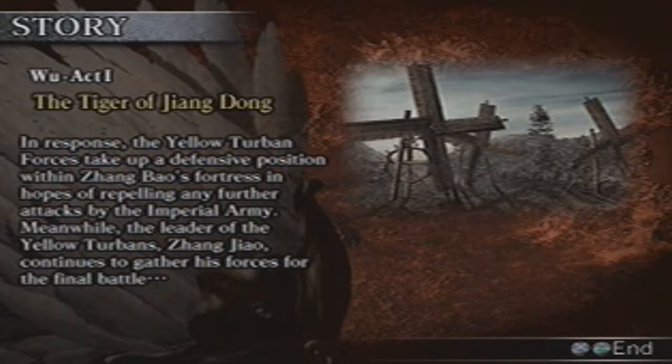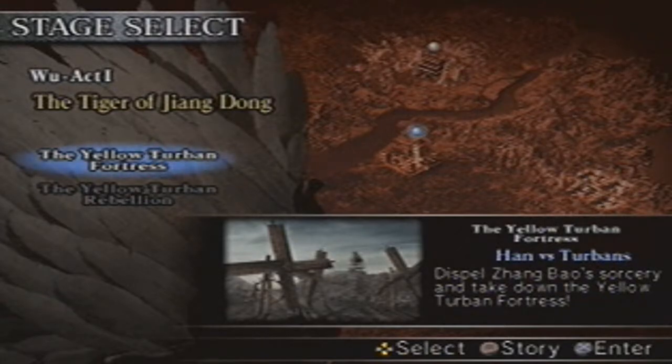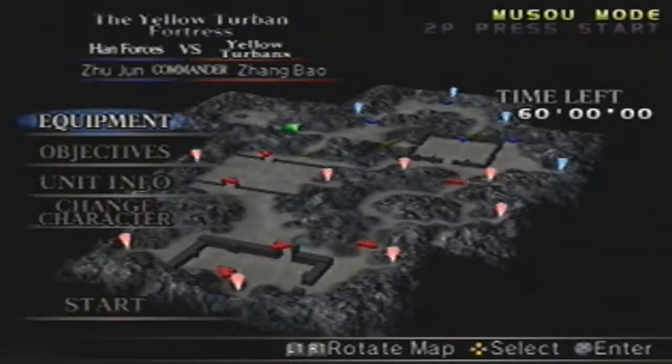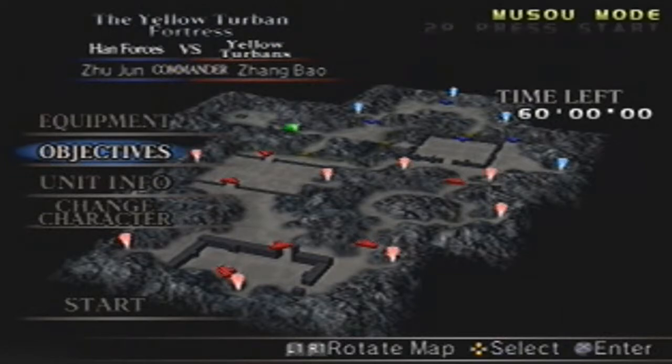Meanwhile, the leader of the Yellow Turban, Zhang Zhao, continues to gather his forces for the final battle. In order for the final battle with the Yellow Turbans to be a lot easier, you might want to take this stage on. I stressed in part 1 that you could just simply go to the Yellow Turban Rebellion and be done with it. The first three acts are good places to grind — not just for experience points on your officers, but your weapons, and also a great place to pick up defense and attack bonuses. This is the last game where you have that sort of thing.